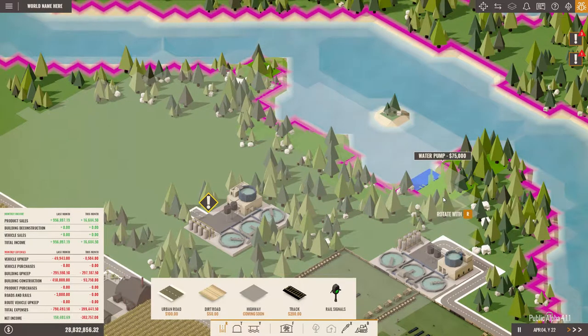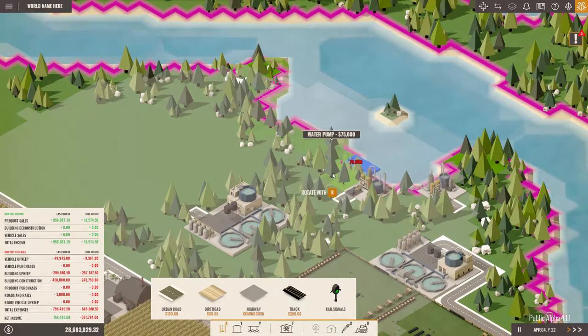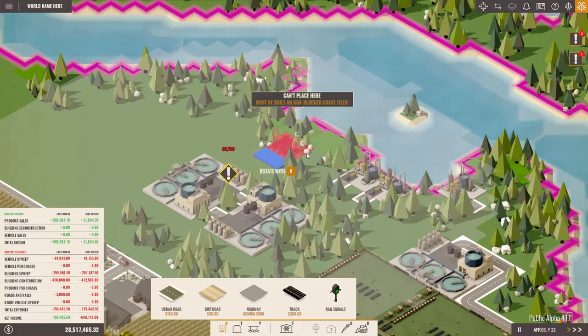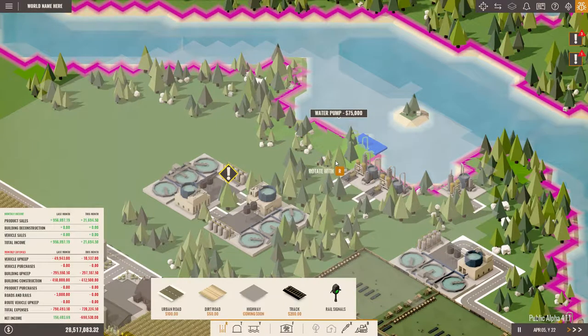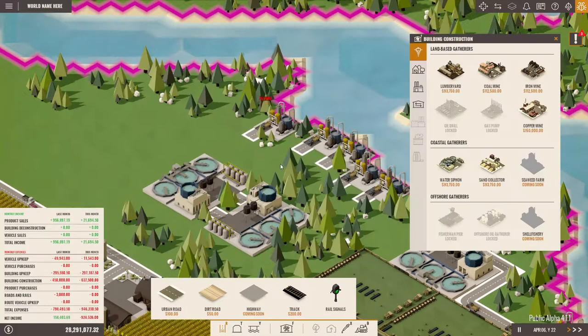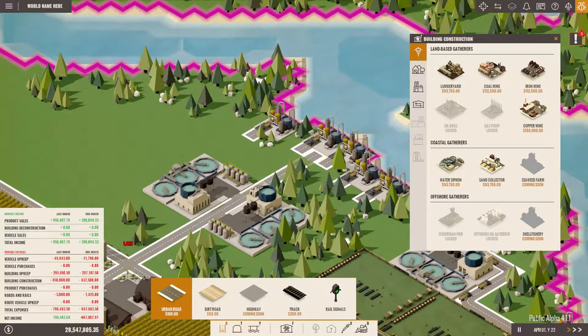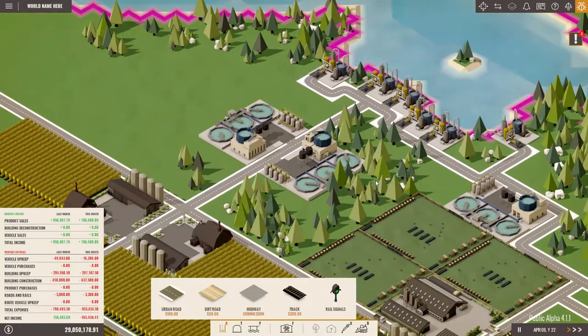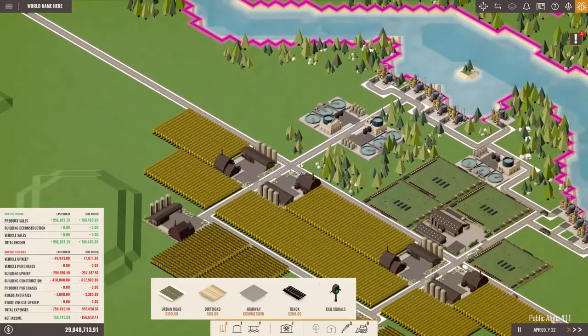Now let's see where we can place the harvesters — 1, 2, 3. And for the second one we need 1, 2, 3. Perfect. So now urban road in between, just like that and like that. Let's connect all this up — 1, 2, 3. So this is already done. These are now 6, 7, and 8.